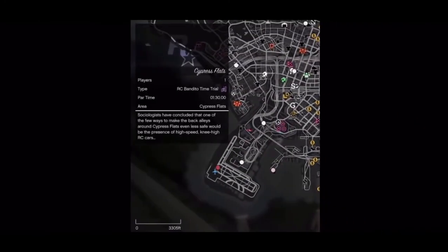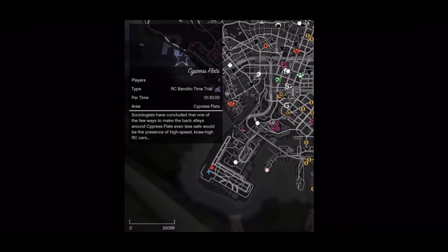For the time trials, we have the Stab City time trial which is a two-minute time trial, and then the Cypress Flats which is one minute and 31 seconds. This one is for the RC Bandito. These are shorter than last week's, but that is it for this week's weekly update.